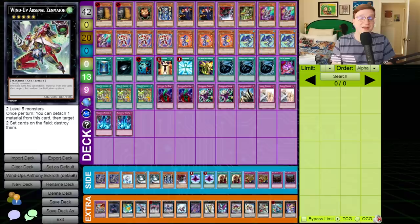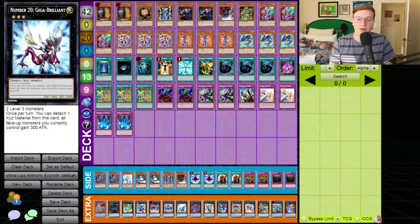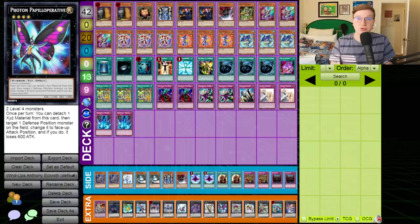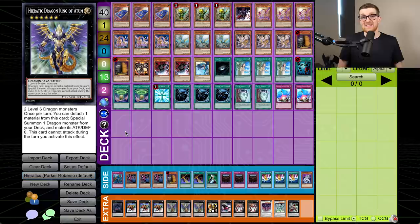In the extra deck we've got Chimeratech Fortress Dragon, a suite of rank fives including Adreus, Tiras, and Zenmayo. Because your Sharks didn't necessarily have to go down, you could really dip into the toolbox on these fives and threes. We've got Leviair — a really sick inclusion in the deck — Leviathan Dragon, Giga-Brilliant, famous for how effectively it enabled OTKs, Acid Golem as your catch-all for big sticky monsters, Temtempo the Percussion Djinn, and of course Wind-Up Carrier Zenmaity and Zenmaines. For rank fours, we now have a defensive option in Maestroke the Symphony Djinn alongside Utopia, Shockmaster, and Photon Papilloperative.